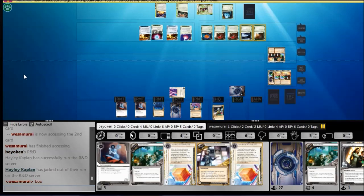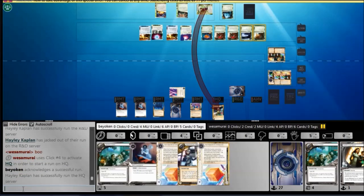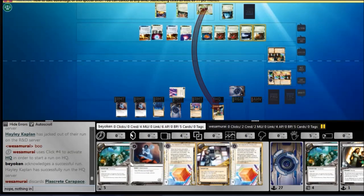He gets an R&D dig and sees 2 cards, none of which are agendas — this is both good and bad. It's bad because I'm not going to topdeck an agenda off R&D. I could use Jackson here, but I prefer not to. Again, that's a mistake — I should be using Jackson to unlock R&D, so to speak. Big mistakes there.